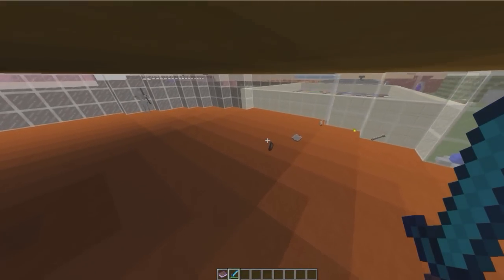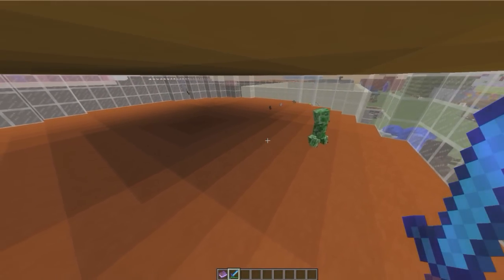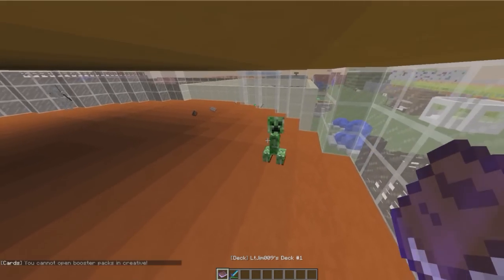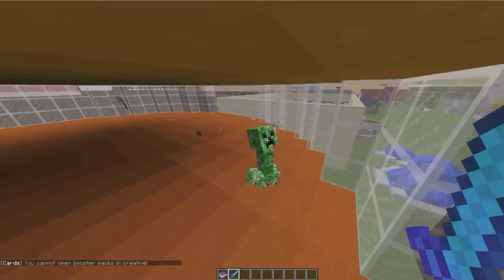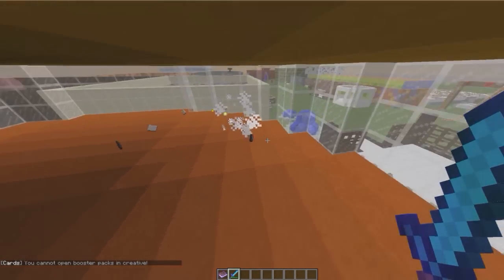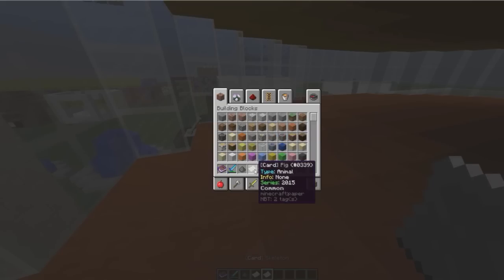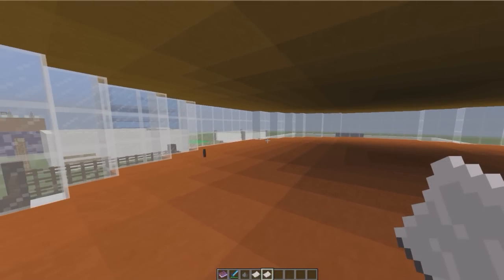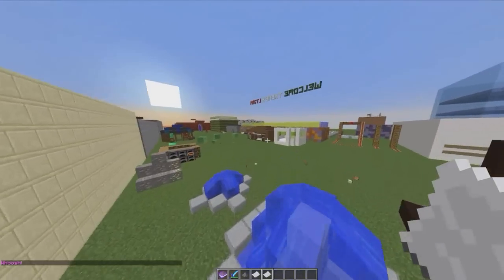Welcome to another plugin tutorial — today it's on Trading Cards. This is a really cool plugin which allows you to find different cards, have decks, and have different rarities. If I kill this creeper he might drop a trading card. There are some drops over here — we got the pig and the skeleton card. It shows the type, the information, the series, and whether it's common, rare, legendary, or whatnot.